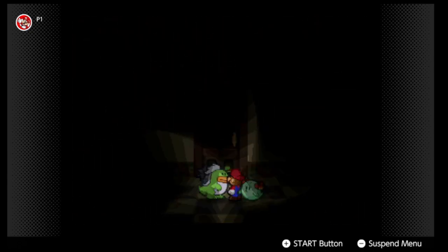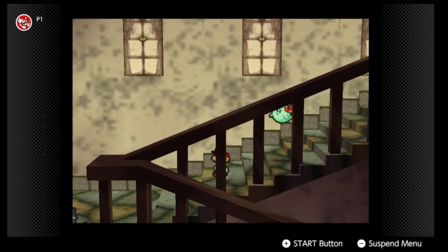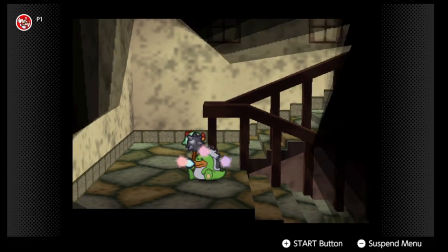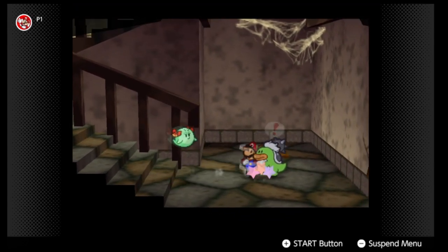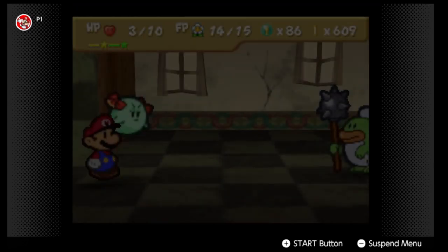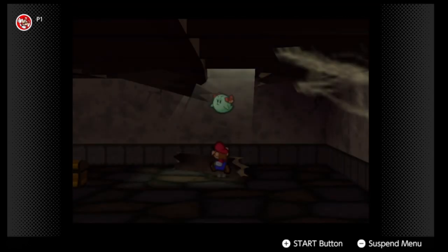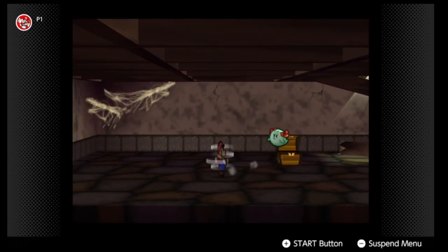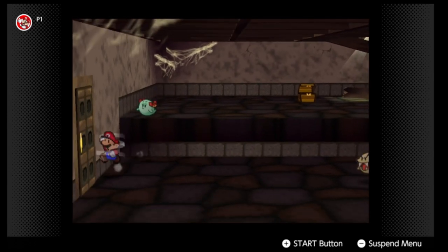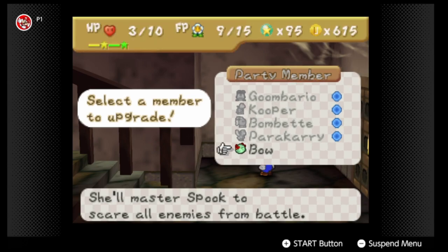That Star Piece we can't quite get yet. Alright, so now we're out of that. Now we got that battle, let's do one more battle and we get a level up — that's really solid. Now we go over here and open this chest, we get none other than a Castle Key, which allows us to go further in this Castle. And there's a Super Block, so let's just upgrade Bow. She's the one partner we haven't upgraded yet.